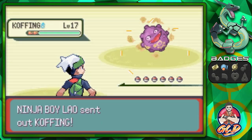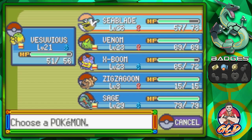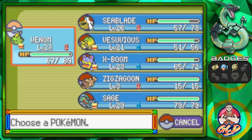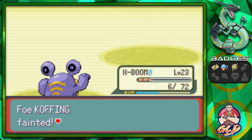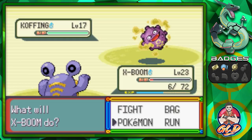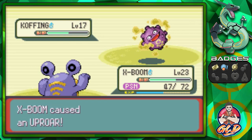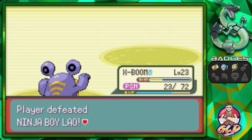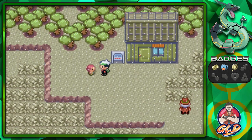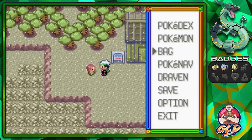Taking on Ninja Boy Lao with three Pokemon. Ember attack - Vesuvius is kicking butt! Venom's Pound attack - physical defense isn't good here. Using X Boom instead, which causes an explosion. Using a Super Potion since we're poisoned. Uproar finishes it off and we defeat Lao! He admits defeat and gives us his PokeNav number.